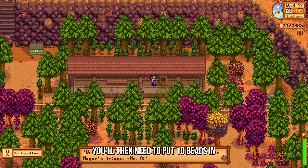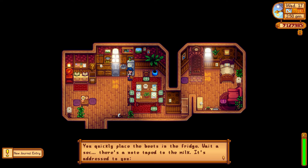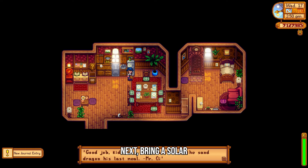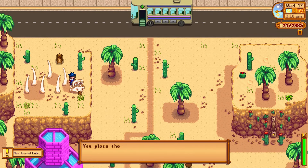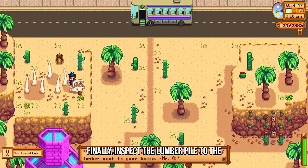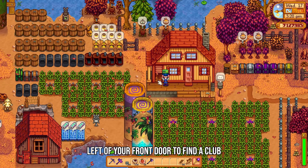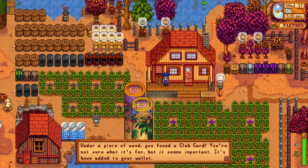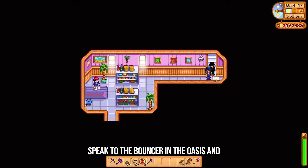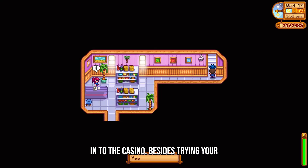You'll then need to put 10 beads in Louis's fridge. Next, bring a solar essence to the large dragon fossil in the Calico Desert near the Oasis. Finally, inspect the lumber pile to the left of your front door to find a club card inside. Speak to the bouncer in the Oasis and show him your club card and he'll let you in to the casino.